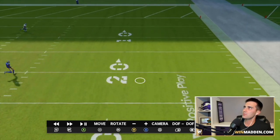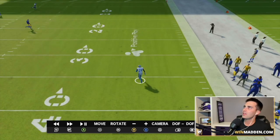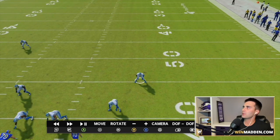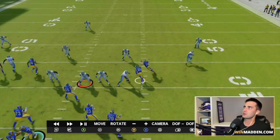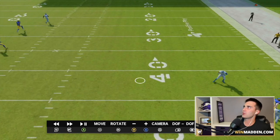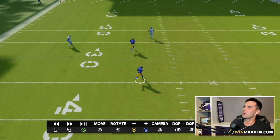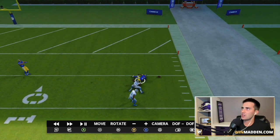Where is the deep third on the other side? There's supposed to be someone in cover three playing Robert Woods. Well, this deep third gets pulled down by the corner out. There's no reason a corner out should pull down a deep third, but this defender comes all the way down to play it, leaving all that green area for a one-play touchdown to Robert Woods.